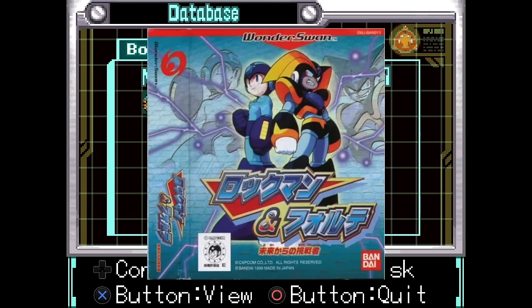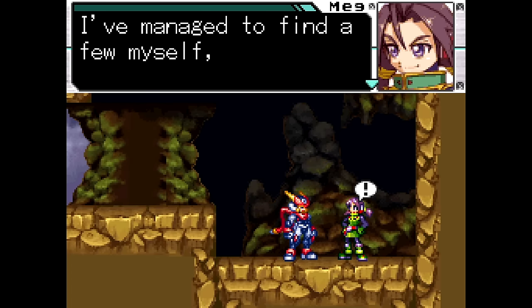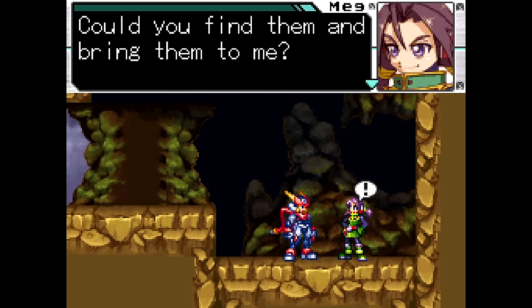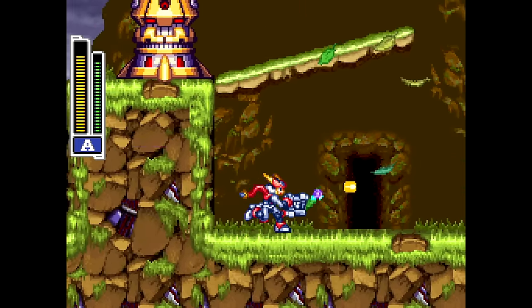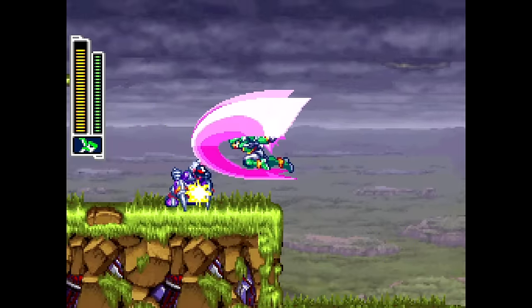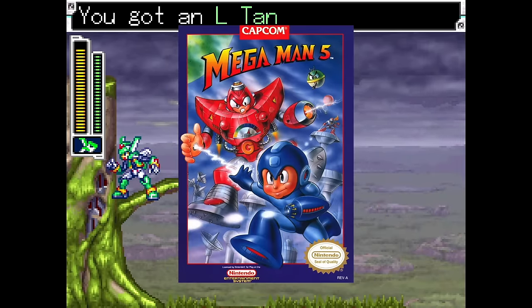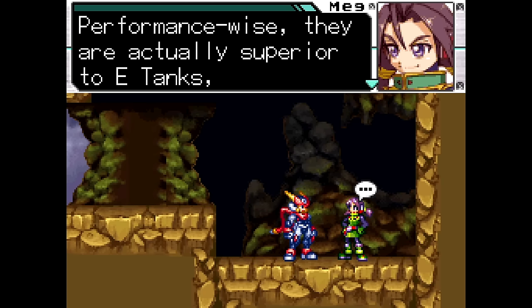Saving the best side quests for last — in the Floating Ruins, a girl named Meg will enlist your services to find four antique items spread out around the area, all of them being items from the Classic series. In the first area, you'll find the L-Tank from Mega Man 5. Meg explains that they're actually superior to E-Tanks, but never took off like their predecessor.